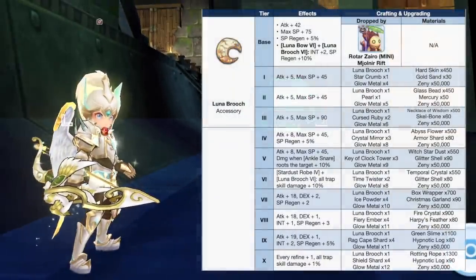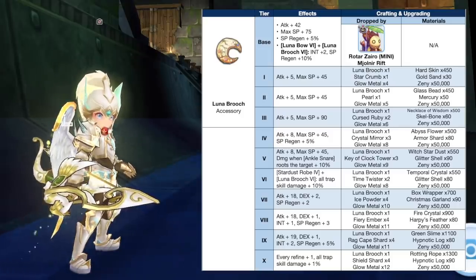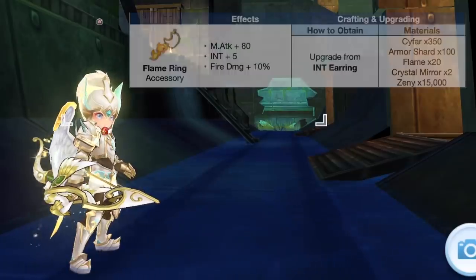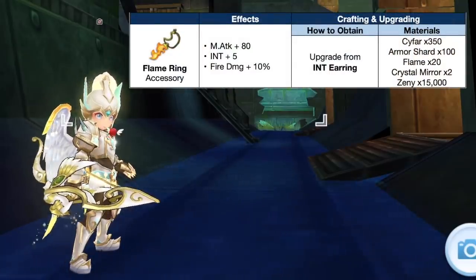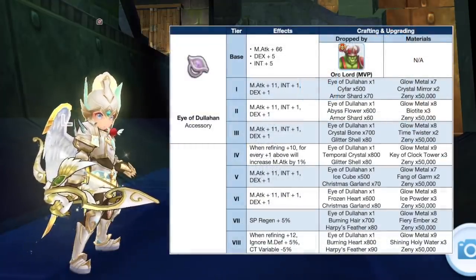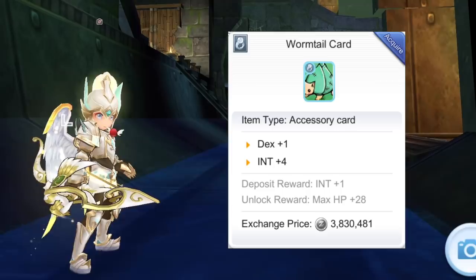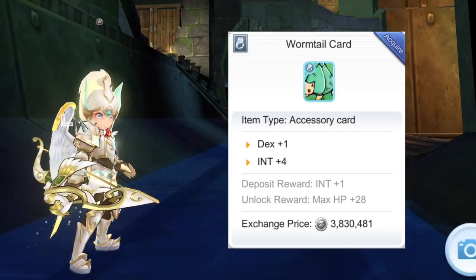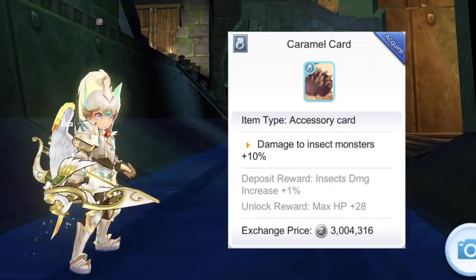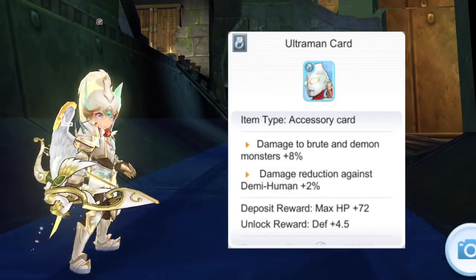For accessories, use a high refined max tier Luna Brooch. Although the tier 6 set effect with the Stardust Rope does not stack, the tier 10 bonus can stack, so you may equip two of these for higher trap damage. Other alternatives are the Flame Ring for extra INT and fire damage when farming with Claymore Trap, Saint Necklace for additional INT and DEX, or a tier 6 Eye of the Lion for +10 INT and DEX. For accessory cards, you may inlay a Wormtail Card for additional INT and DEX, or racial damage modifiers such as Scorpion Card against Punk and Geographer, Caramel Card against Dustiness and Anthell ants, and Ultraman Card against Carrot, Harpy, Marmot, and Gibbet.